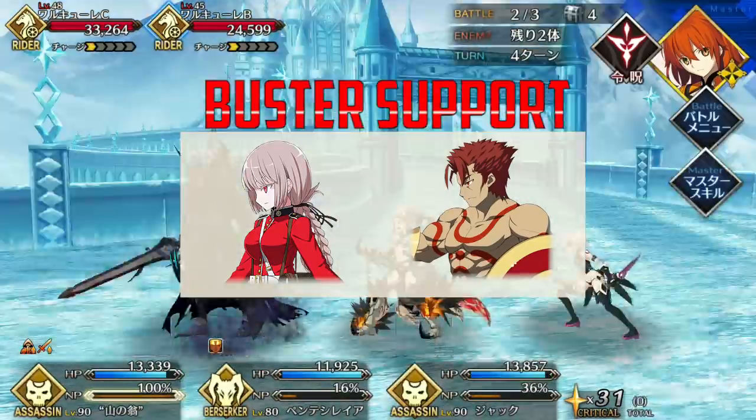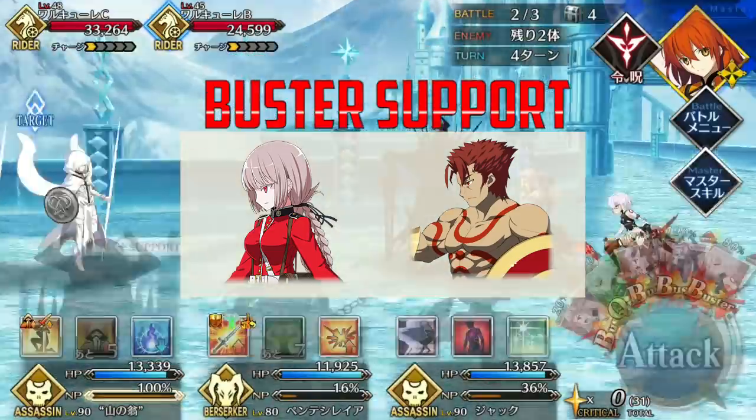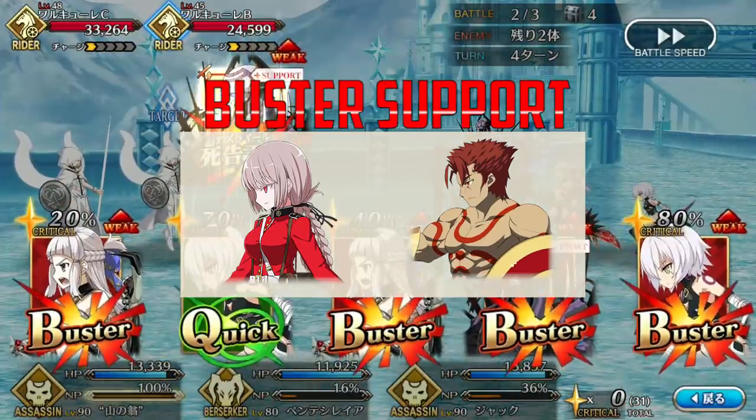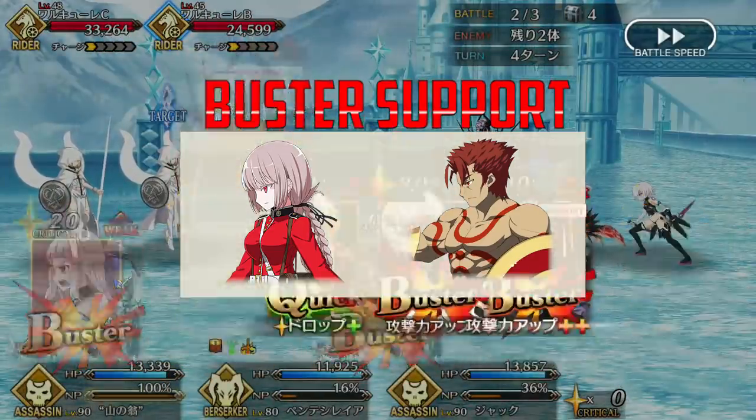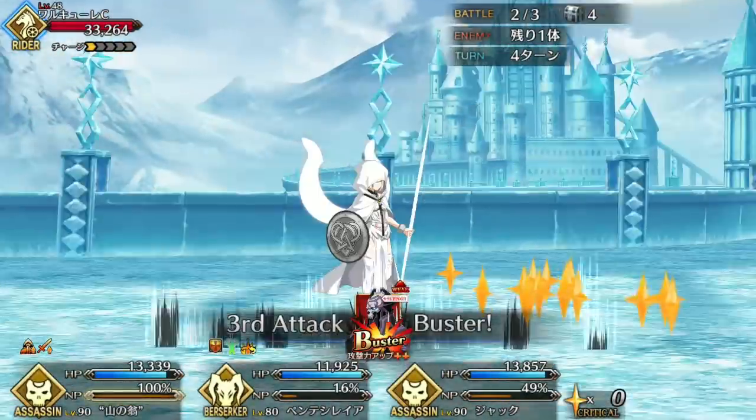Nightingale's Angel's Cry is one of the best support skills in the game, and it's going to increase King Hassan's DPS and NP damage tremendously. Plus, between her heal and King Hassan's guts and Protection of the Faith, he can revive with nearly full HP.